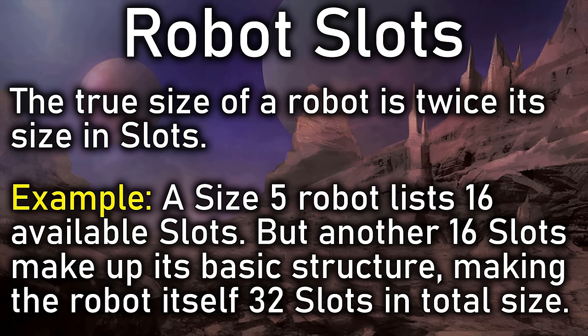Our Crew Droid is going to be a size five, giving us 16 slots, base hit points 20, attack roll of zero to hit it, and it's about the size of a human or a Vargr. Vehicle space is 0.5 and the base cost is 1,000 credits. Going to our sheet, we fill in: Crew Droid, tech level 12, chassis size five, 16 available slots, effective hit points 20, and basic cost of 1,000 credits. Easy.